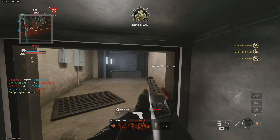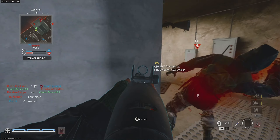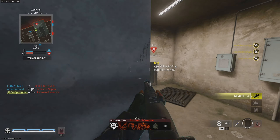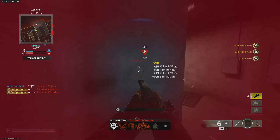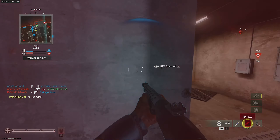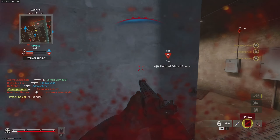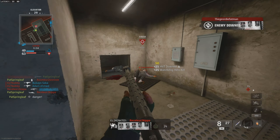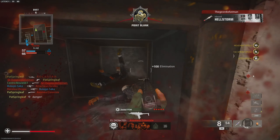Call of Duty Black Ops 6 is finally here, and early indications are it's going to be a banger of a year. The multiplayer so far has been so much fun. As I mentioned in my controller settings video, with the new Call of Duty comes a whole bunch of new settings, and it's a good time to reassess and make the game as good as it can possibly be. In this video I'm going over the very best graphics settings for consoles for Black Ops 6.